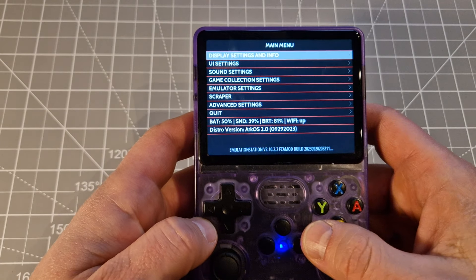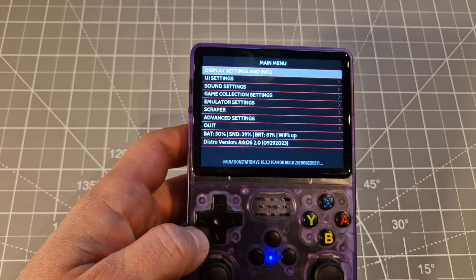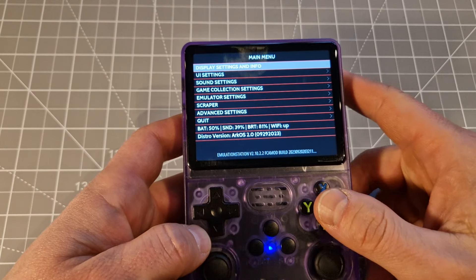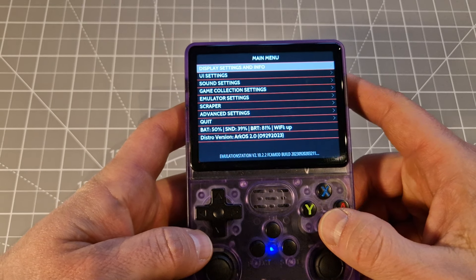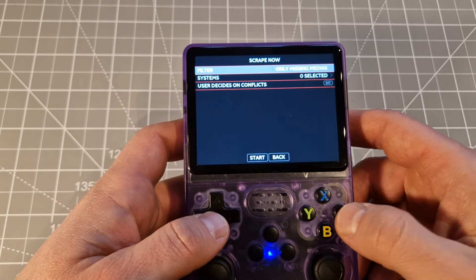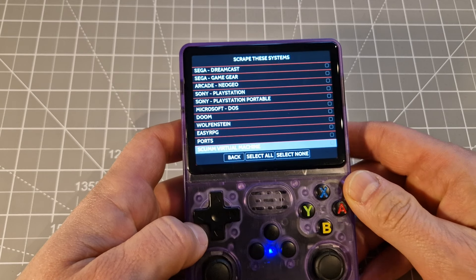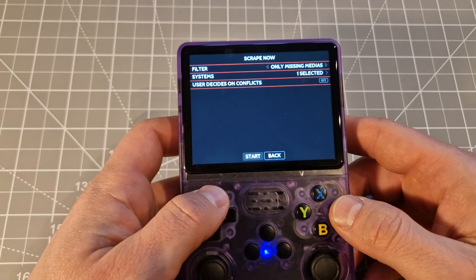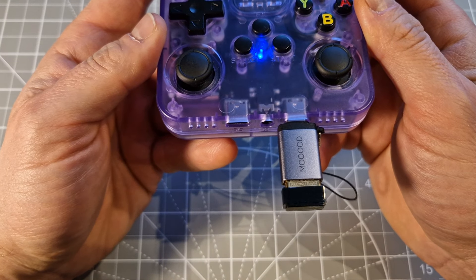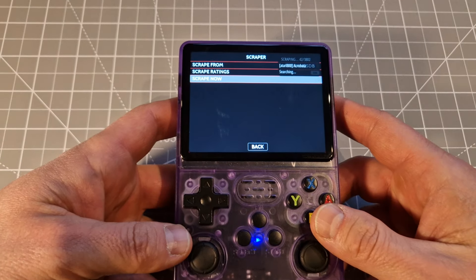Press the Start button and Wi-Fi is up — Wi-Fi is up! I'm not going to lie to you, I've done this before. It showed me Wi-Fi down, then I deleted everything and put the password again and it just started working properly. As proof, I'll put the scraper on — games system selected, maybe Atari 800, then start. It's working now — this means Wi-Fi is working, guys.